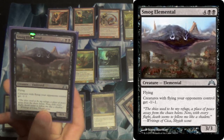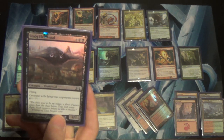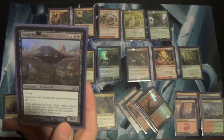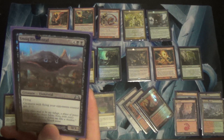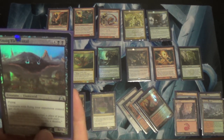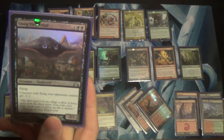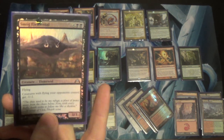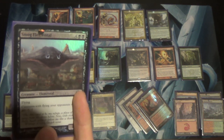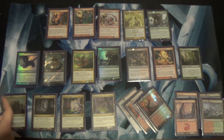Smog Elemental: fight tokens every day. Creatures with flying your opponent controls get minus 1/minus 1. If you ever did a Gatecrash draft — aka Boros draft — it's Smog Elemental all day every day. It handles token decks doing things like Raise the Alarm, or Hero of Bladehold. Flyers in general, look out. I don't side that in against Delver, though.